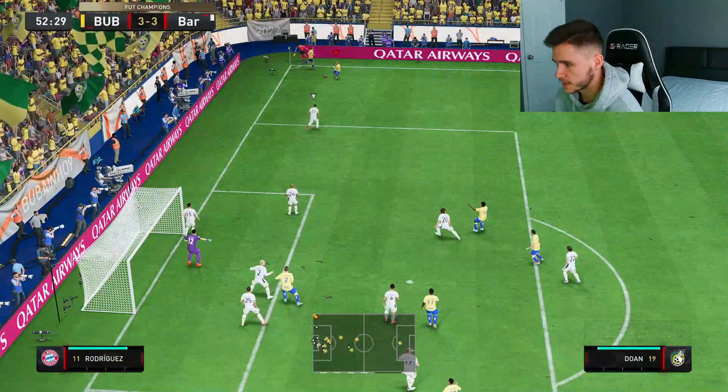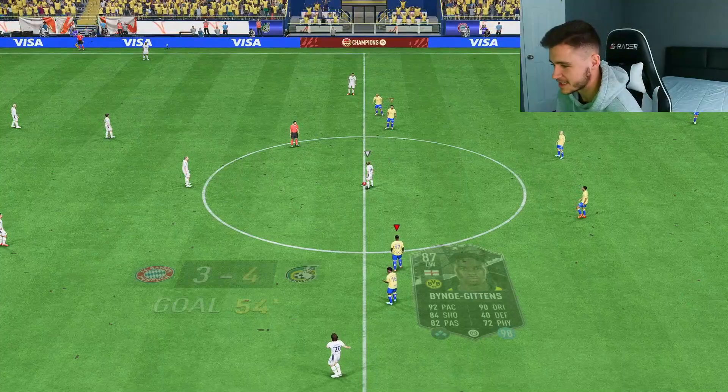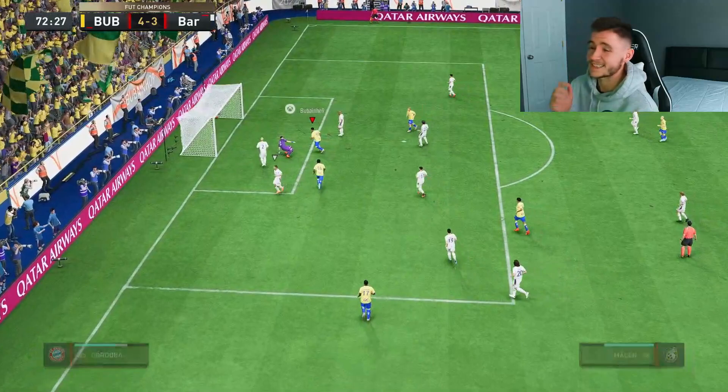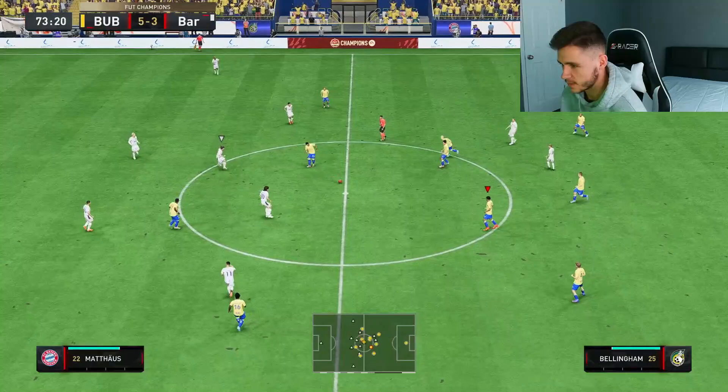Good tackle by Jude. We'll try a finesse shot — decent attempt, I could have went with the pass though. Play short into Doan, down to Bellingham, plays it into Gittens — good close control, good turn, finish. Come on boys — Jamie Bino Gittens, that's a fantastic finish. I really hope I'm pronouncing his name correctly — if not let me know in the comments. Down to Gittens, good control. Oh Sheraldo Becker made a really good run — back into Gittens, finish. That's a beautiful team goal — 5-3 in the 73rd minute, fantastic team goal, great movement, great passing.